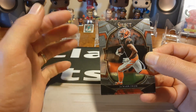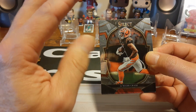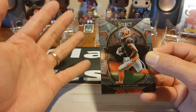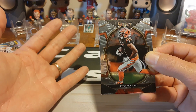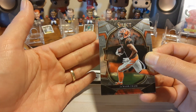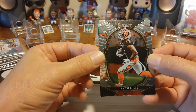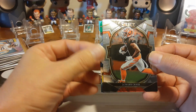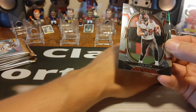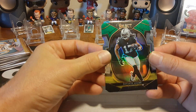As for autos, what's guaranteed in a case of Blasters is about four MEMs or autos — so roughly one out of every five Blasters you're going to get an auto or a MEM card. That's what's guaranteed, plus all the inserts. It doesn't say anything about what's guaranteed as far as an SP, a diamond cut, a zebra, or some type of animal print. We'll look at it and see what we get out of these two boxes — small sample size.